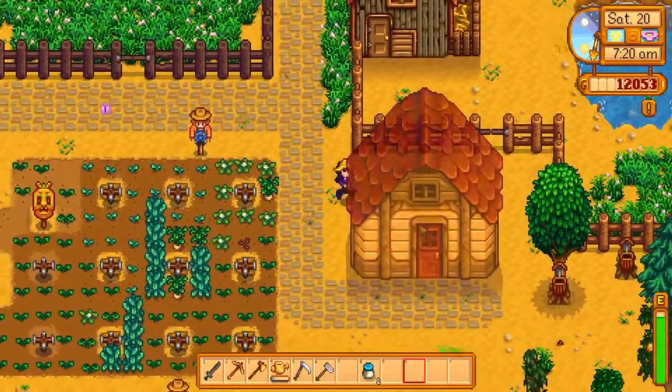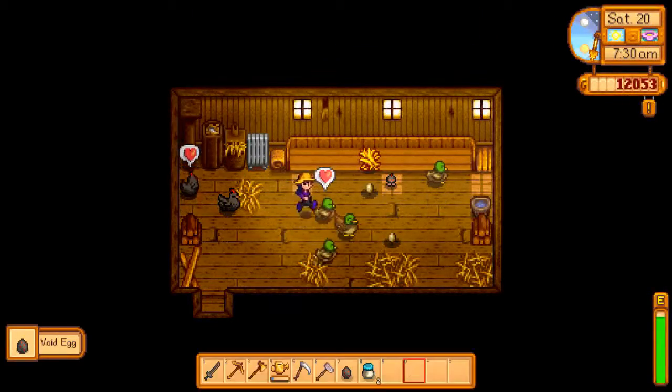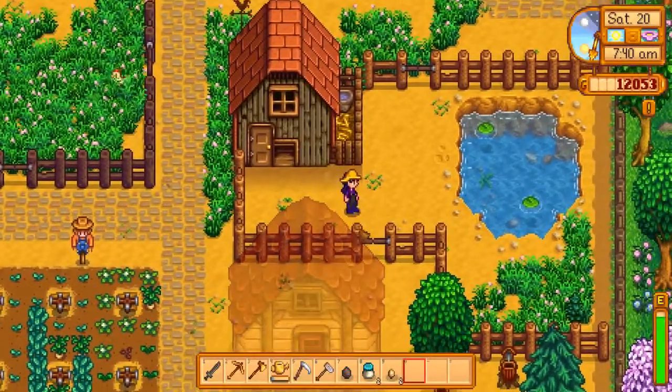One of the things we do need to buy — which I forgot yesterday — is some shears from Marnie. It's getting pretty full in here. That's to shear the sheep when the sheep is old enough. We also want to make a machine to turn the wool into cloth.